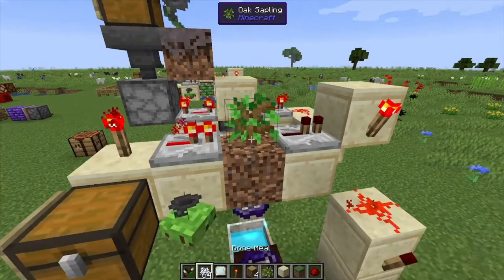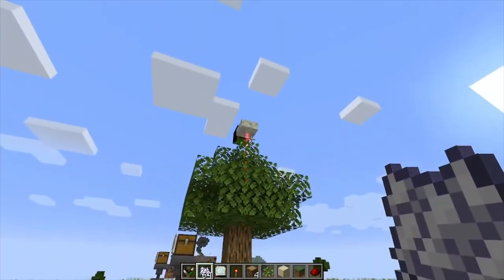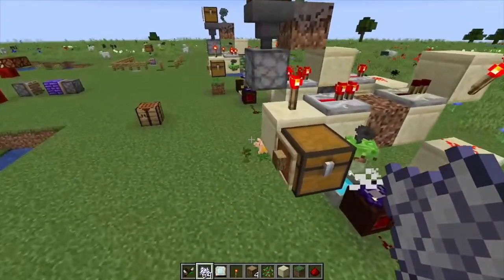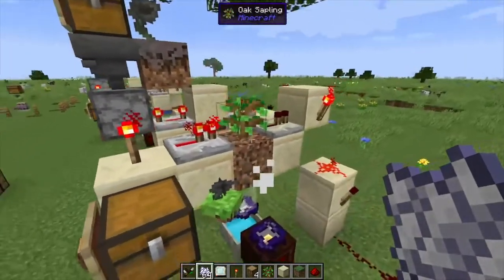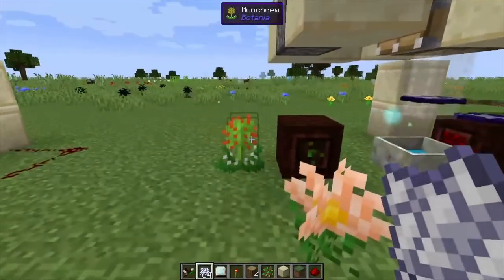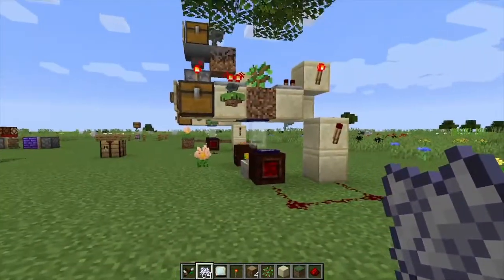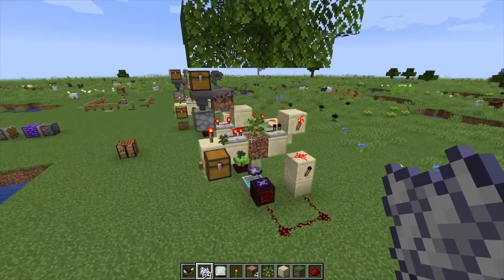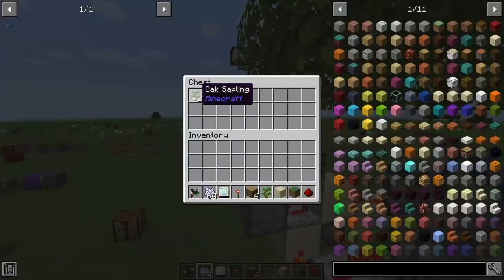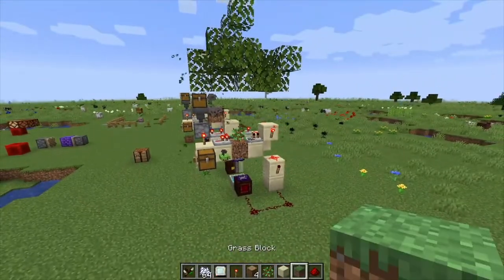Let's try that again — we've got our pulse going up, pulse going down, breaks the wood, retracts, pumps out the sapling, plants it, and we're all set for the next tree to grow. The leaves stay up there because the Munchdew has about a five-minute cooldown. There you go — your automated tree farm! Saplings that fall will be deposited right back into the system. If you found it helpful, like, comment, and subscribe.